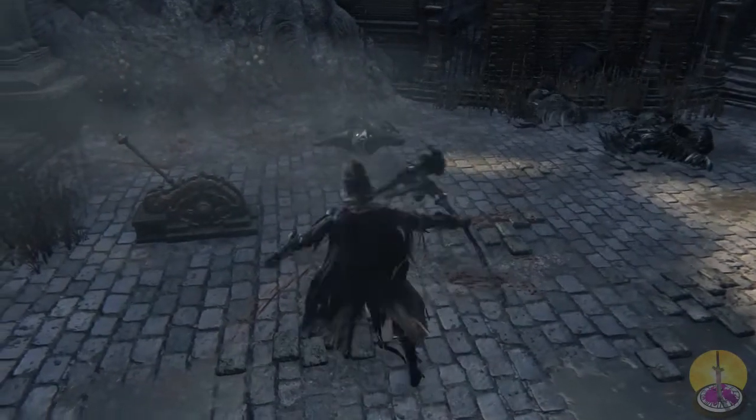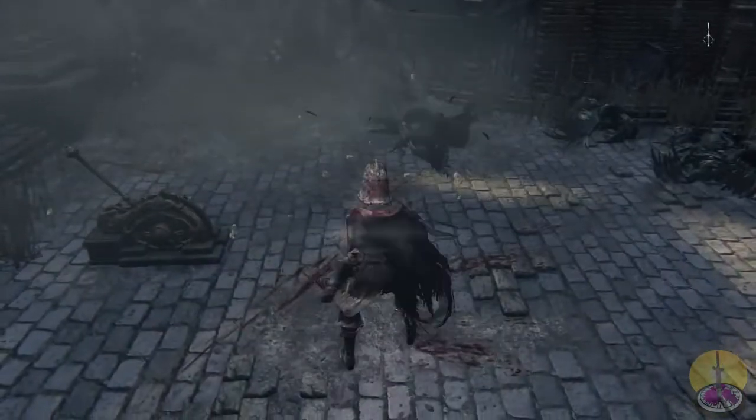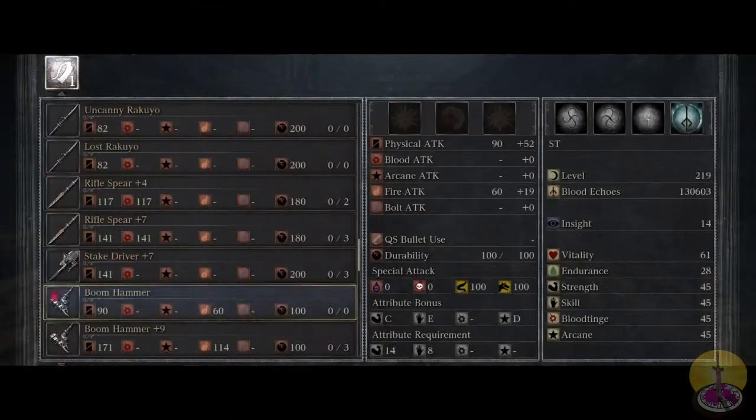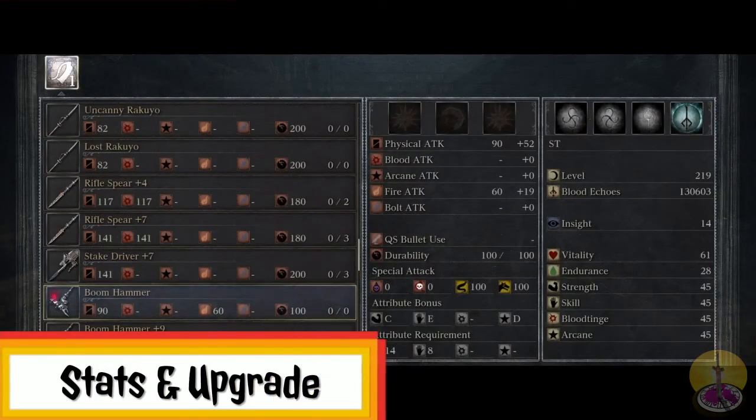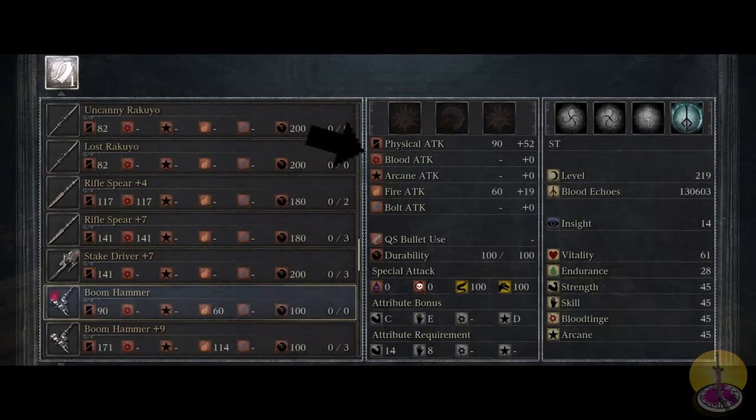It's really good for taking on groups. Damage is unleveled so it's not killing the crows too well, but it will soon. Moving on to the stats of the Boom Hammer. Physical damage is fairly plain — you got 90. However, the bonus scaling is quite impressive at 52. That's good enough for a base weapon on its own. It's also got fire damage built in — 60 right off the gate, and a little 19 on the side.